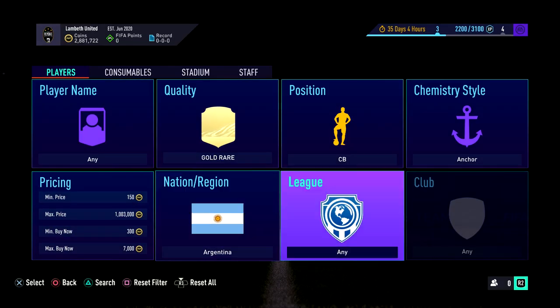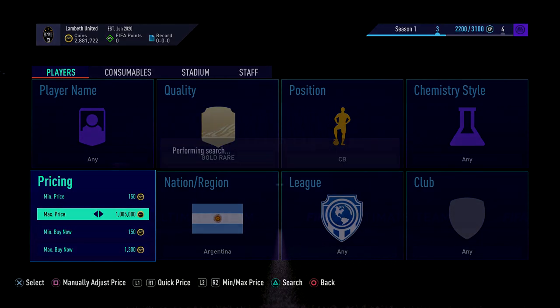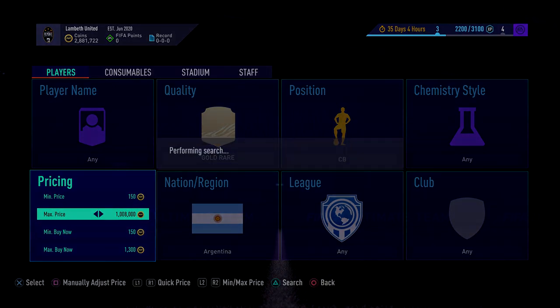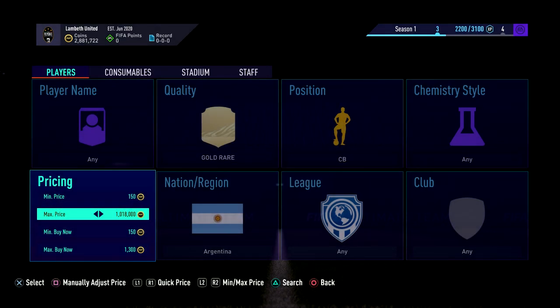So if you get them with a chem style on, guys, you're going to be buzzing. Make sure if you get them with a chem style on, you don't sell them for the normal price. Make sure you list them up — if you've got an anchor, a shadow, or anything like that, check them and make sure you list them up for higher, because there's a lot of potential profit in there. I hope you enjoyed — please let me know, leave a like, drop a sub if you're new, and I will see you all next time.